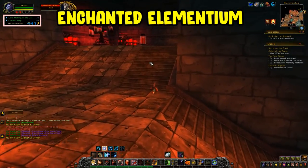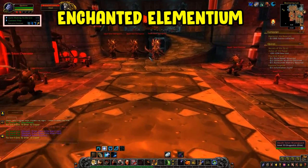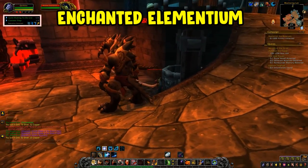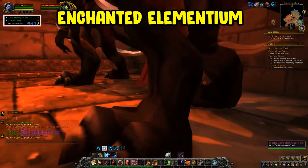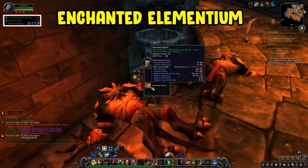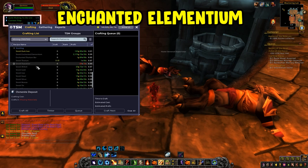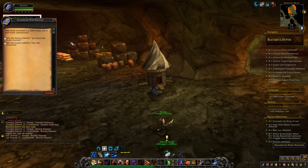Now for extra learning — enchanted elementium is something you can smelt for a hefty amount of gold with great profit. You need at least 300 Vanilla mining skill, then go into Blackwing Lair. The mob Master Elemental Shaper Krix drops the plans for smelting enchanted elementium, but you need skill level 300 to learn it. This leads into dark iron bars.